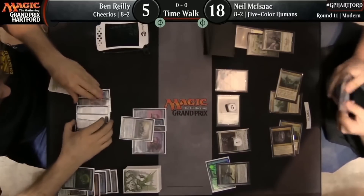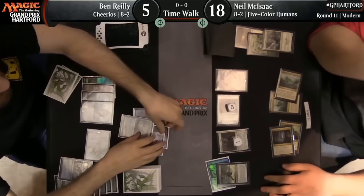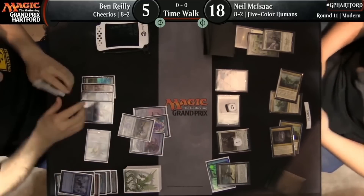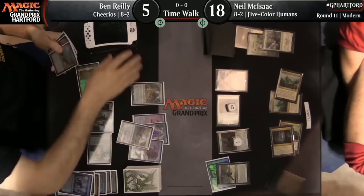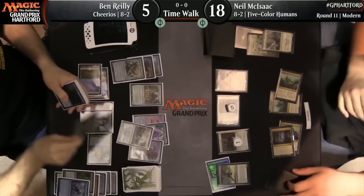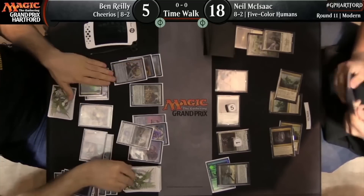Here's Ben Reilly dunking on five-color humans at the last Modern Grand Prix. There's a lot of glare on some of these cards, but we're going to walk you through it. First, Repeal on a zero mana artifact. Since there's a Pure Steel Paladin in play, we draw a card off the Repeal and draw a card when we recast the zero mana equipment. But wait — there's a SRAM coming down, so now all our zero mana equipment is going to draw us two cards. We'll take a quick break to cast Serum Visions to scry and get the chaff out of the way.